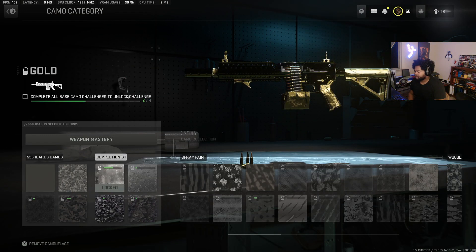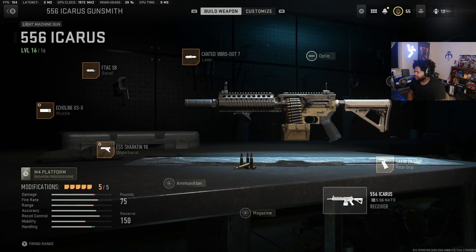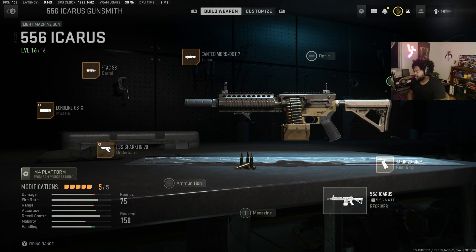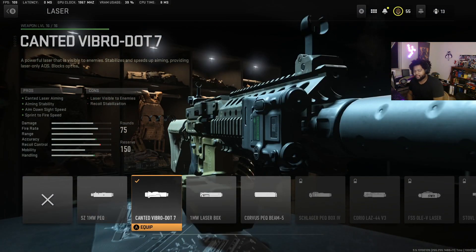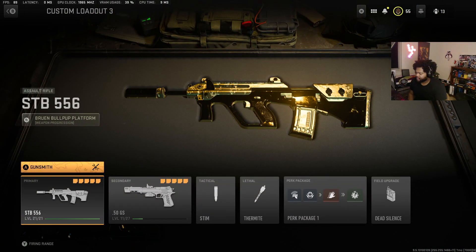The Orion camo looks incredible. The thing is this camo moves but it's very hard to actually notice. I've been working on the Icarus and we were using this canted vibro-dot laser thing that basically allows you to aim sideways — I'll probably throw a clip in of what that looks like. I've been using this laser sight and honestly it's kind of nuts. You could call it the cleanest sight ever.